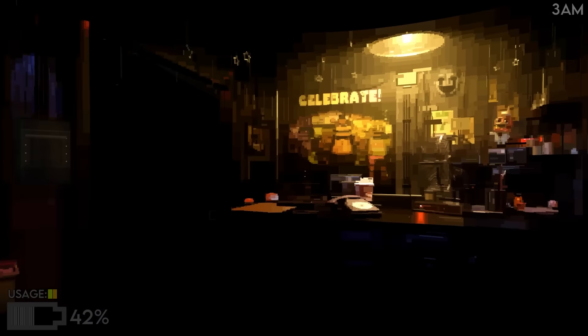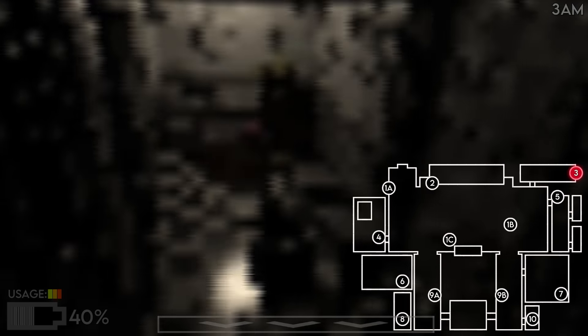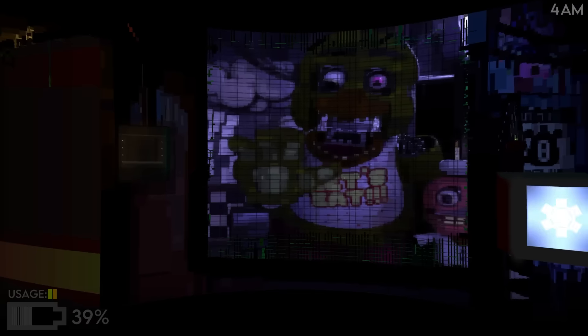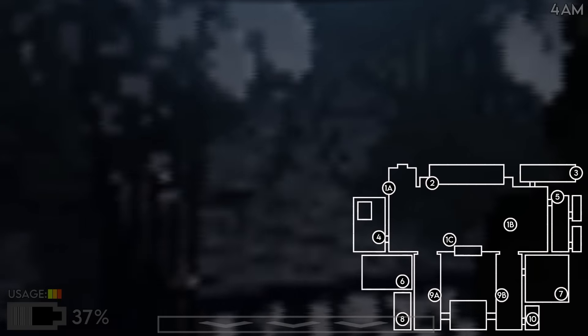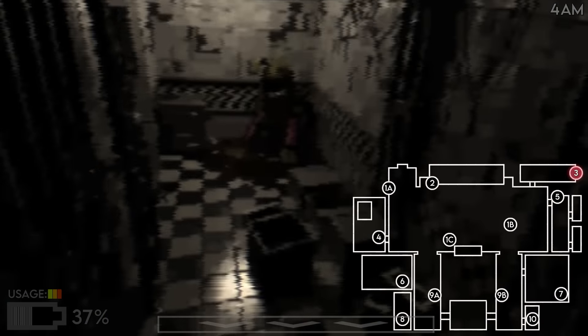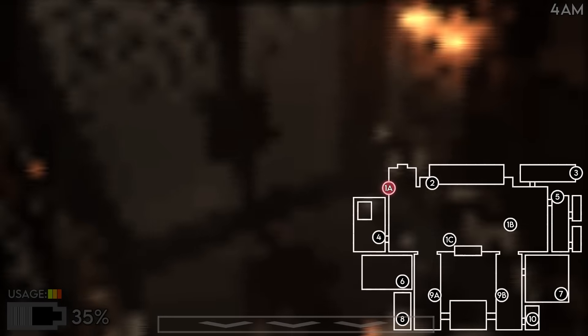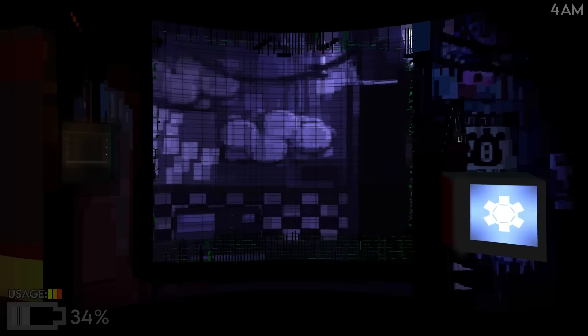Where's Bonnie? I don't see him anywhere. Oh my god — there he is, Camera 8. Chica's still there. We're at 38% power. If we don't hit 5 a.m. by 20% we're dead. No one's at the door — check again for Chica, still there. I need that door open because Bonnie's about to attack. We're good — 33%, 4 a.m.